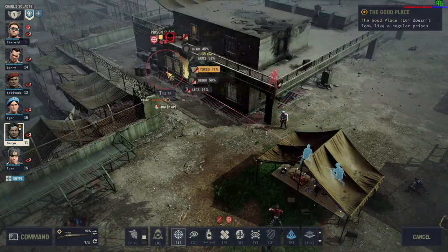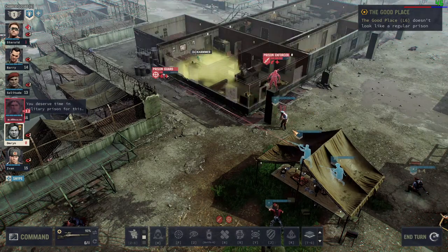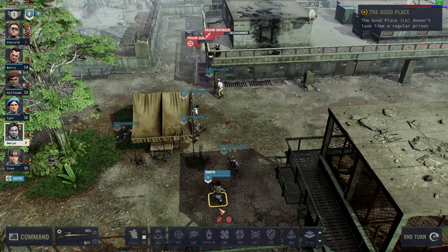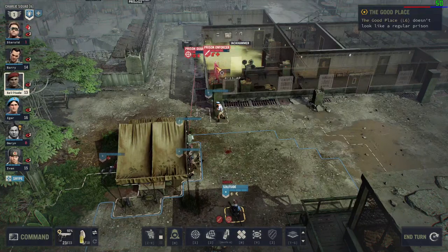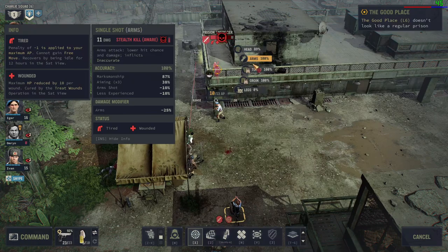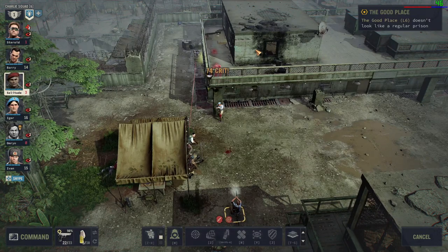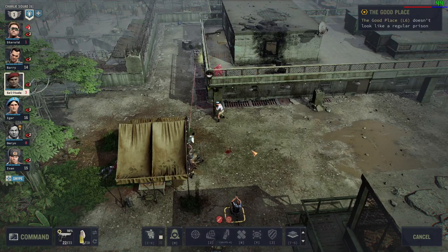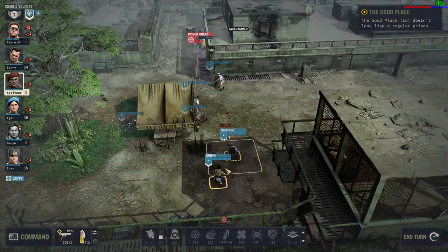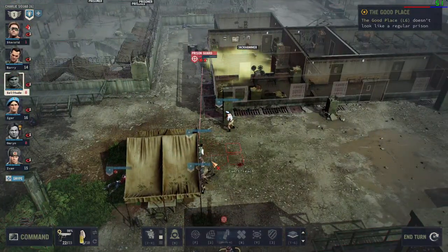That doesn't feel super ultra strong, does it? Ouch, sorry — why did it hit Igor? That was going the right way. Does he have that one as well? Lightning reactions? That was the pistol, by the way. I thought I could do something really fancy but I can't. It looks like the pistol, if you just upgrade it to the max, is so good.